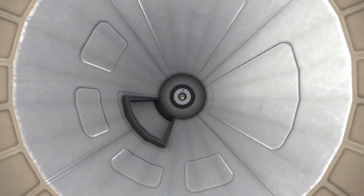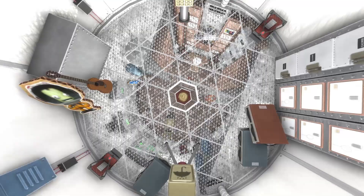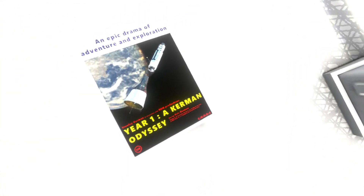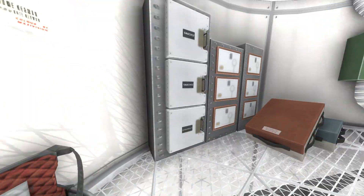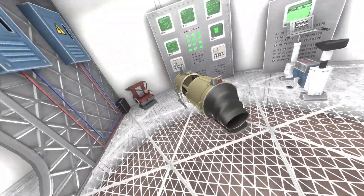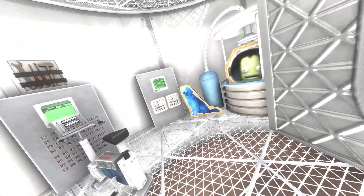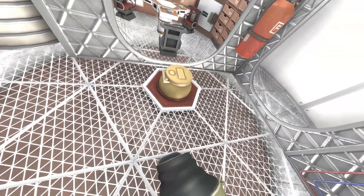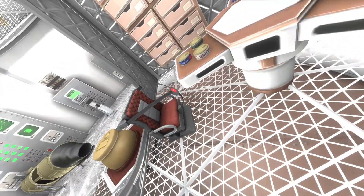We can then go on an IVA tour of the craft — going through the docking module into the main Skylab habitation module. Unfortunately, the IVA is not set up to allow us to go into the S2 lab, but we can have a nice look around at this detailed IVA with some nice Easter eggs scattered around. Going down here we can see some nice cardboard cutouts. Free IVA is one of the best KSP mods of all time.